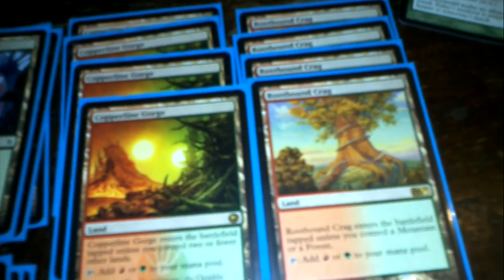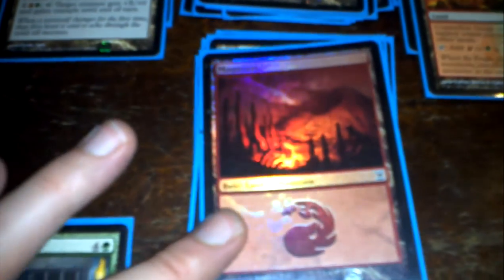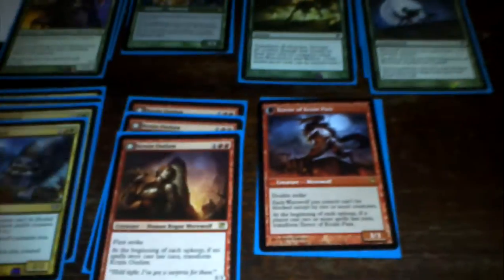I'm using three Kessig Wolf Runs. I have four Copperline Gorges and four Rootbound Crags for red and green sources. I use one more red source than green sources, so I have 7 red and 6 green, just because the only double mana I commit to is red with the Kruin Outlaw.